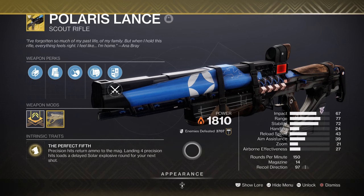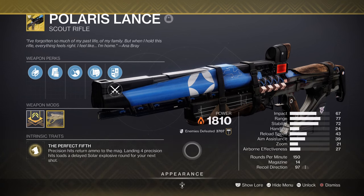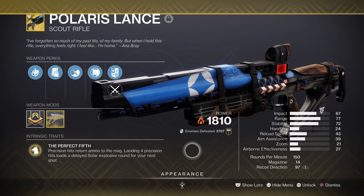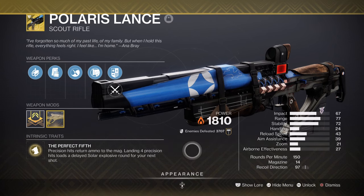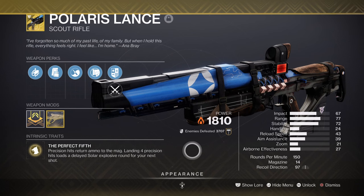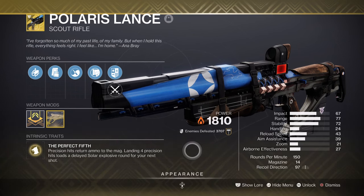For weapons, we are using Polaris Lance, which has become the best Exotic scout to use this season. This weapon allows users to land back-to-back quick hits that build damage, radiate, and explode — all without needing to reload. It's perfect for this season as it doesn't require a lot to use, and its strength for engaging targets from distance is generally a must-have for survival. Even after the season ends, it will still be an amazing weapon to use.